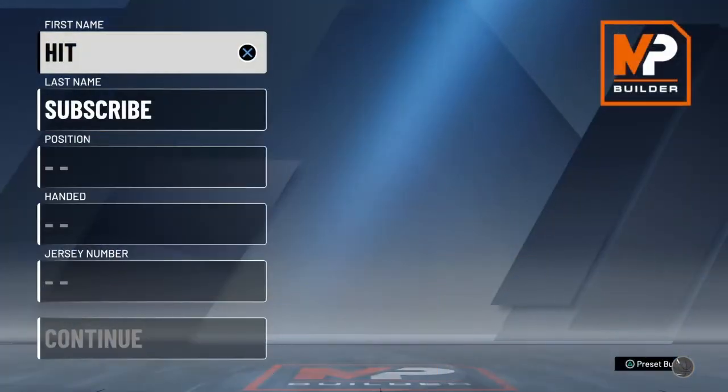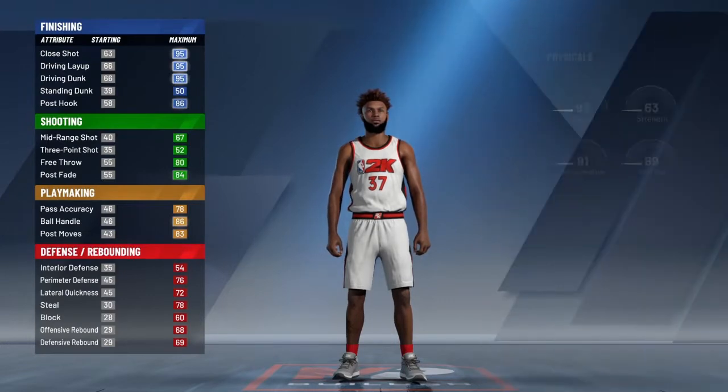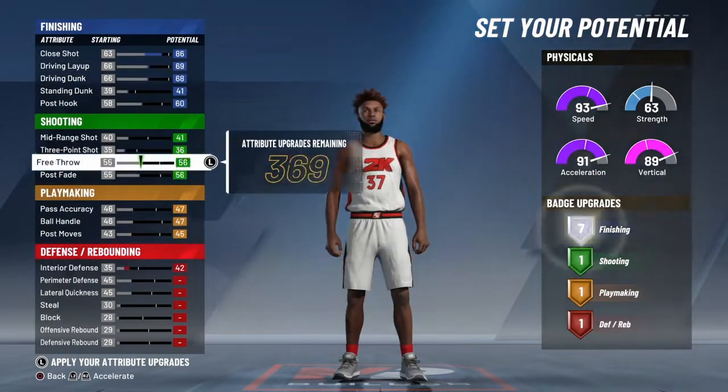What y'all gonna do is make a new player — it could be any build, it's just a VC glitch, doesn't matter what kind of build it is. Just skip through it, pick the first one that you see, don't think about it, just pick anything.